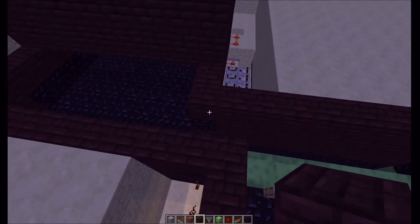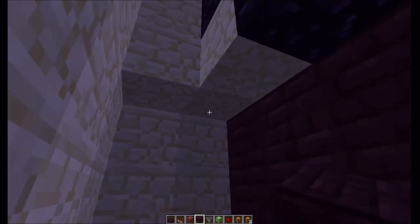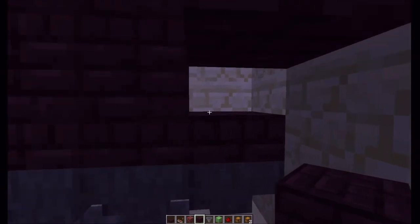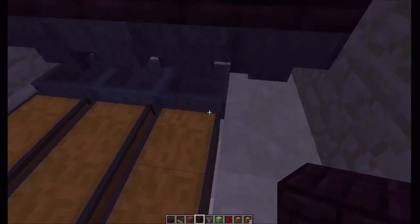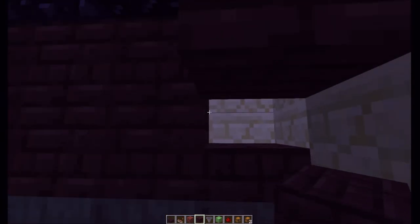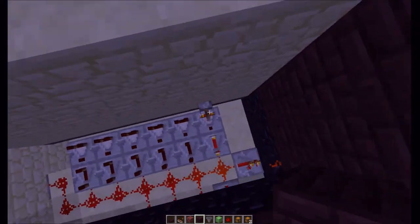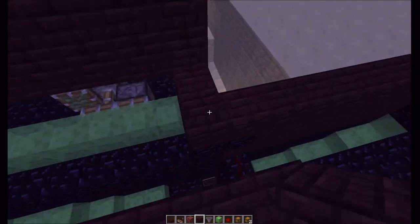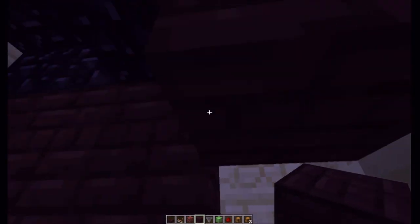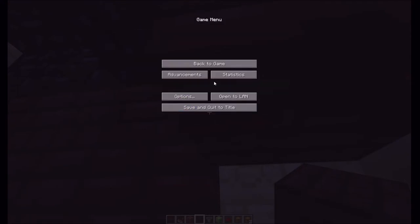We're going to go down and finish the killing chamber. I decided to keep this more utilitarian just because everybody has a slightly different design tactic. You have three double chests here to collect blaze rods - that should be plenty, if you need more just add more. I need to turn off peaceful mode and turn this on. I would recommend running a redstone line from your kill station to turn that on a little bit easier.